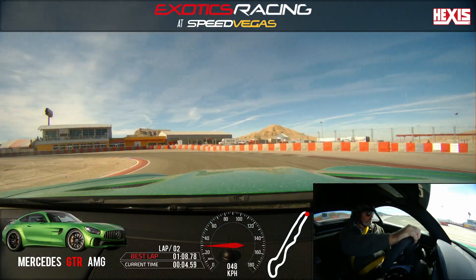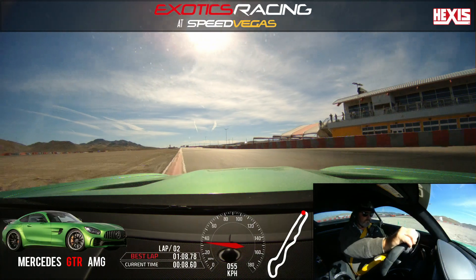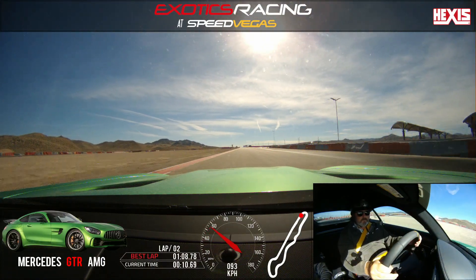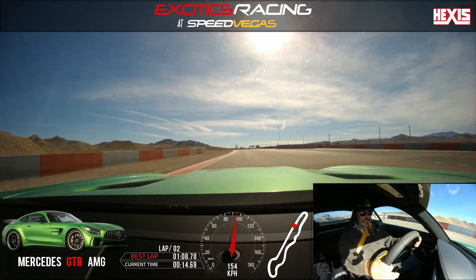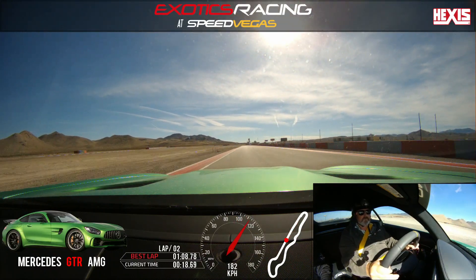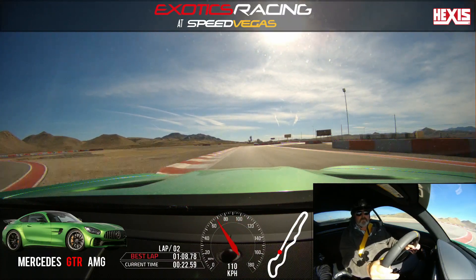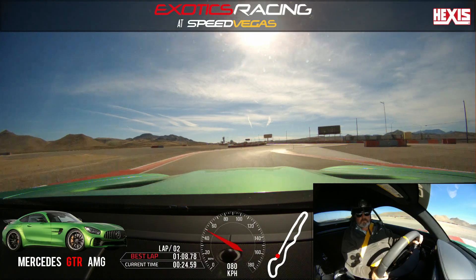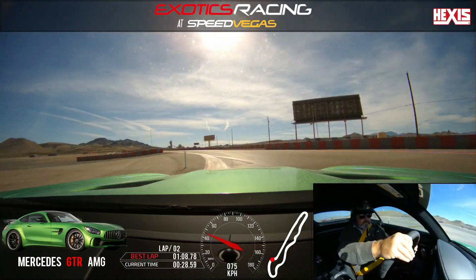Light bit of throttle — just maintain the momentum. Squeeze it on the throttle there. Accelerate out, shift up, up again, one more. Brake hard, brake firm. One more downshift. Releasing the brakes — eyes are right. Turn it in, light bit of throttle, accelerate to the middle.